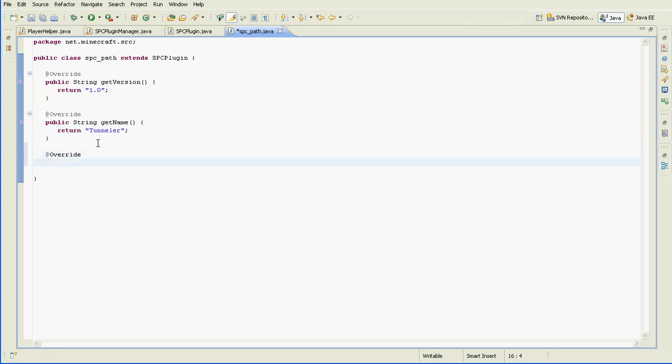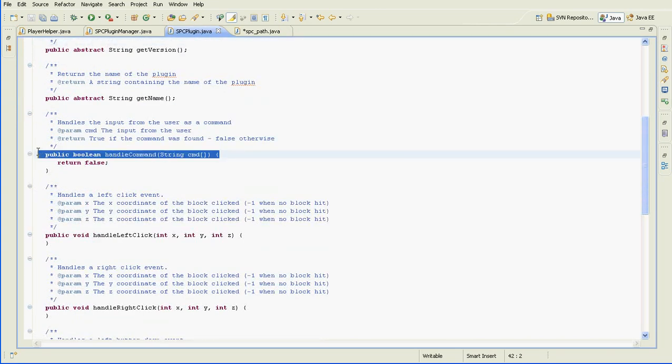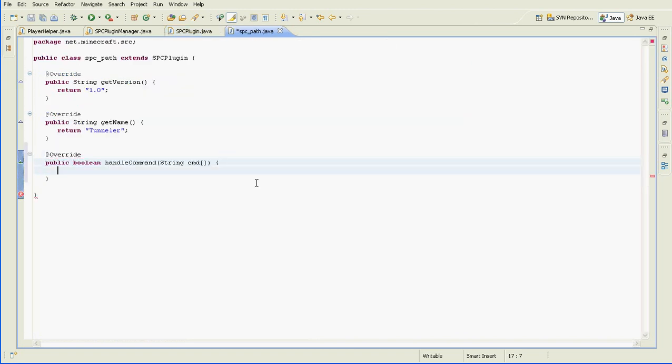Then we're going to override one of the commands in the plugin class — the handleCommand method. This will handle the command; it gets called when an input comes in from Minecraft. We'll just check that the command exists. We'll call it 'path'. Return false because of the negative conditions.